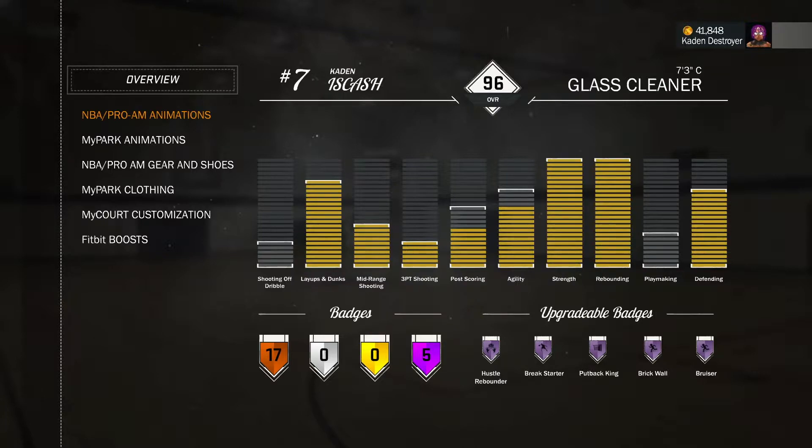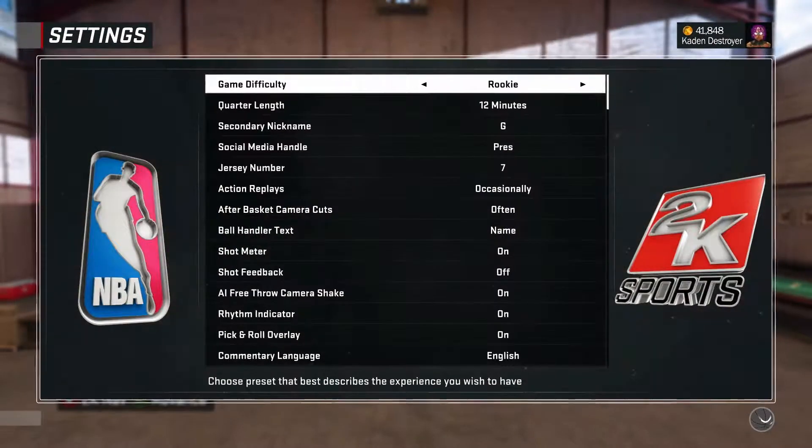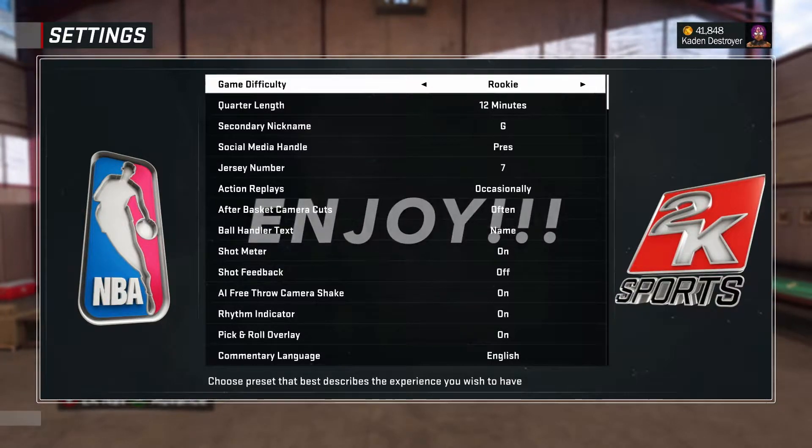Before we get into the gameplay, go into your settings and make sure your game fatigue is on Rookie. The quarter length you can do 12 minutes — I suggest it so you can get the bronze badge in one game, and Hall of Fame in two to three games. But anyway, let's jump right into the video.